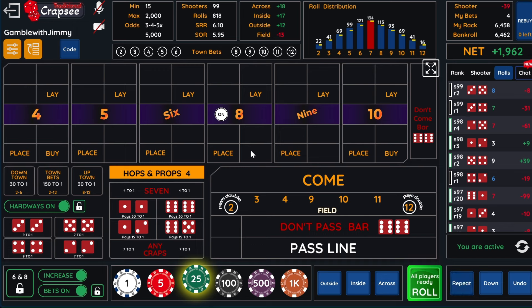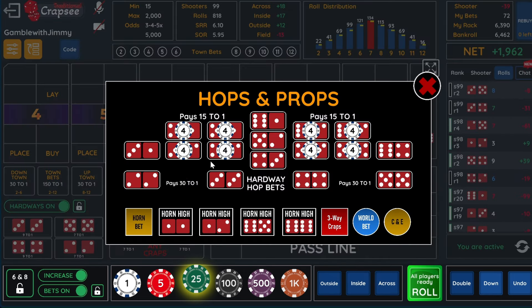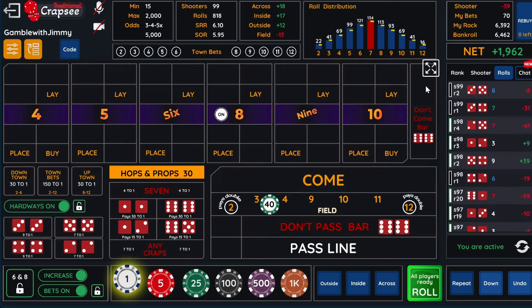We have a point of eight, so now we're going to hit the repeat bet. We hit the eight, I believe — so we're going to get rid of our eight and stay on these. We're just going to go up a dollar. So we have the fives and the nines. Now we're going to go — 50 here.